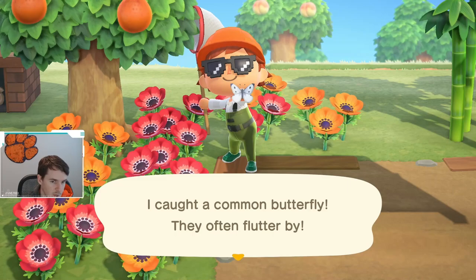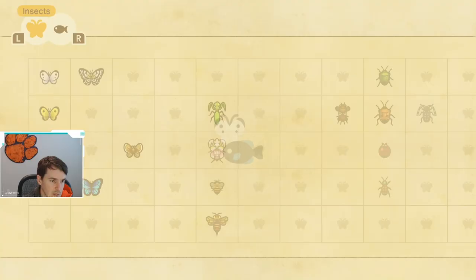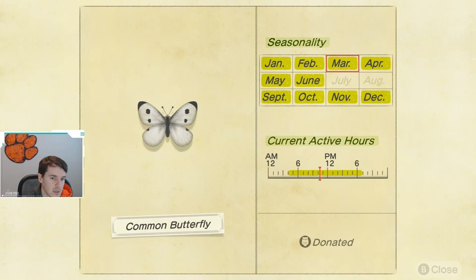It's this little white butterfly, as you can see. If we pop open the Critterpedia and take a look, this butterfly is available from January through June and then again September through December. I think the most challenging part to catching this common butterfly is that you have to catch it from 4 a.m. to 7 p.m.